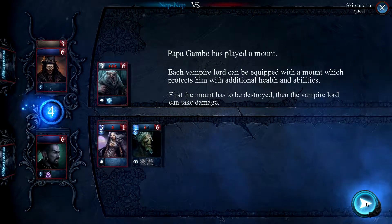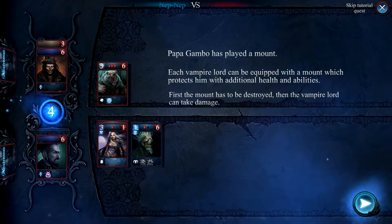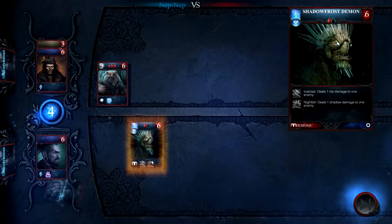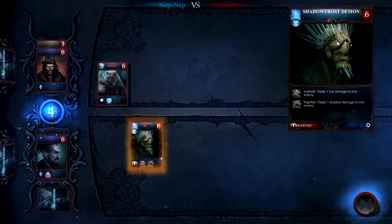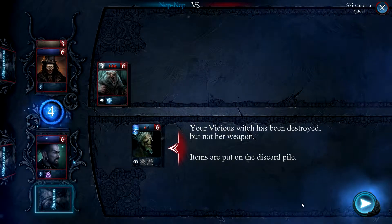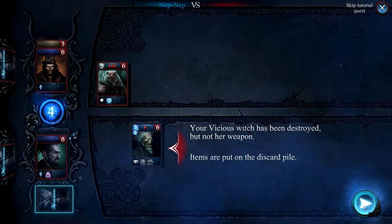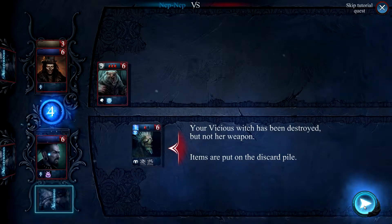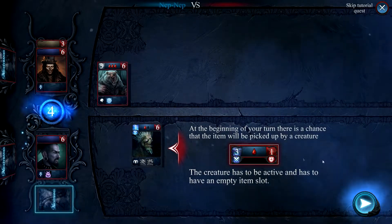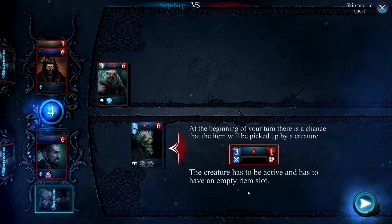He's played a mount. A mount protects him with additional health and abilities. A weapon doesn't get destroyed, so I guess we might be able to get that again later on from the discard pile. Chance the items will be picked up by a creature — the creature has to be active and has to have an empty slot. Fair enough.